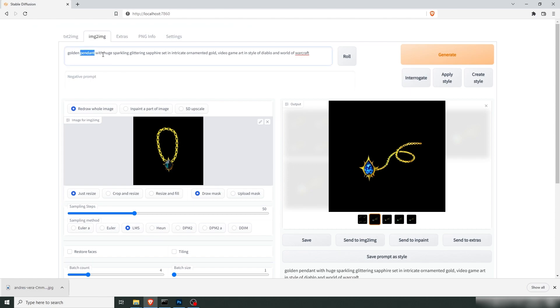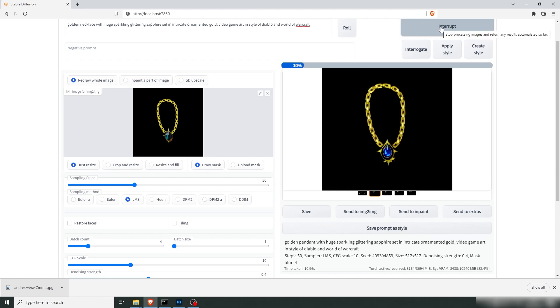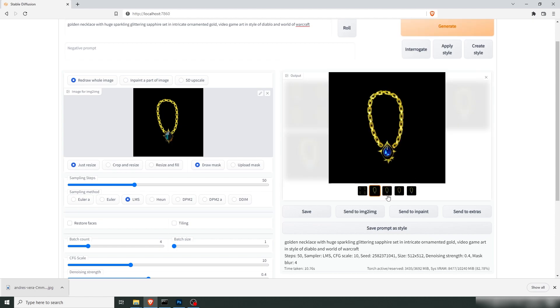Here we go — golden necklace with the sapphire, everything else should fit the bill. Let's generate and see what we got. I think this is the only one I liked. We lost some of the edges, but this is more in the style of gaming, so let's take that one.